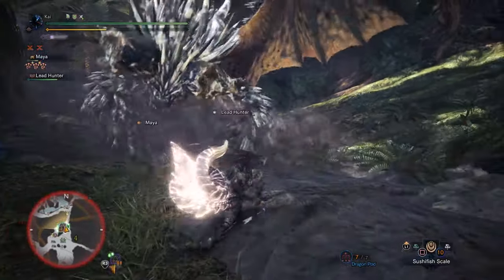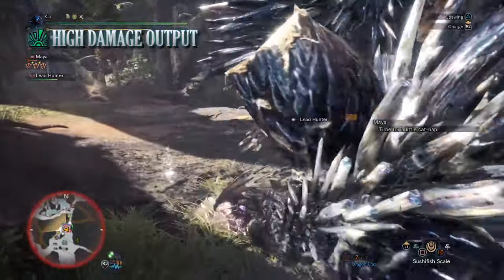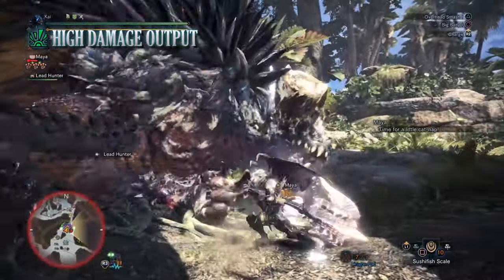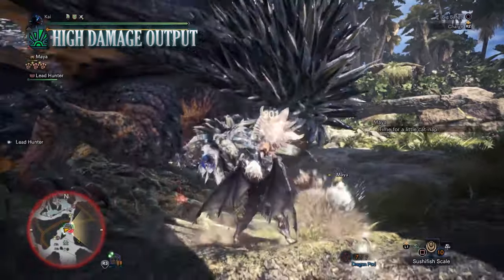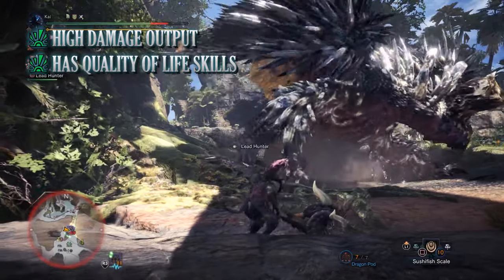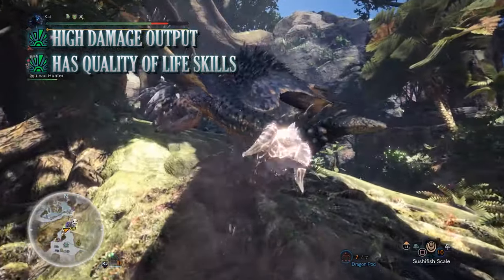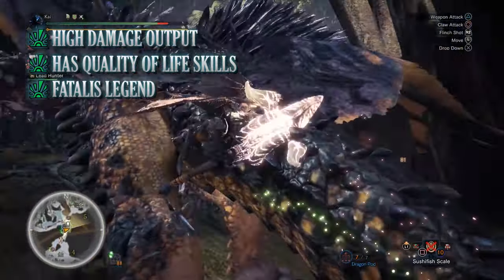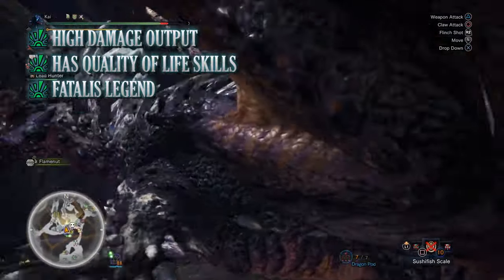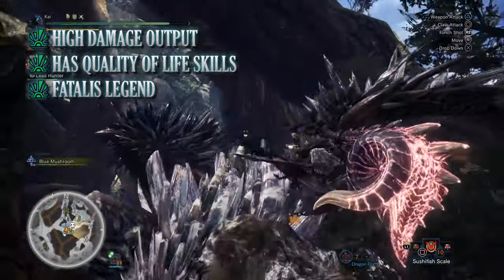But every build out there in Monster Hunter World has pros and cons. The biggest pro for this build is its strong damage output — having some of the highest raw attack DPS in the game for the hammer, it is able to take down monsters quickly. On top of that this build has a ton of quality of life and defensive skills: Evade Window, Earplugs, Divine Blessing and more, all making hunts feel a little bit easier. And finally for the pros, much like with any build using the Fatalis armor, is the Fatalis Legend set bonus itself, providing a ton of offensive, defensive and quality of life options from using 4 pieces of the Fatalis armor.